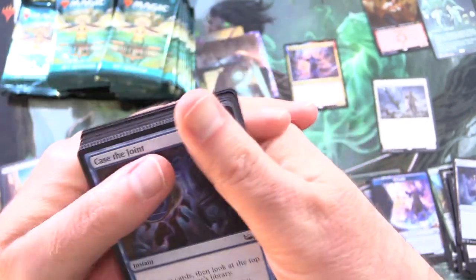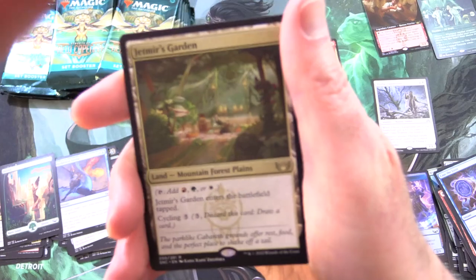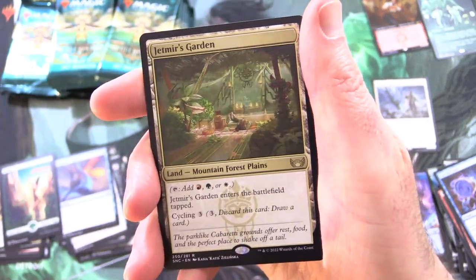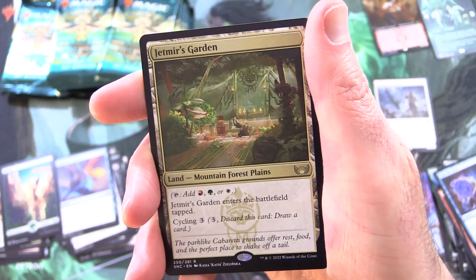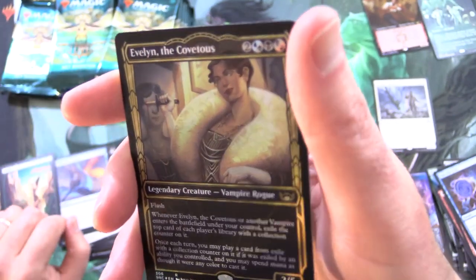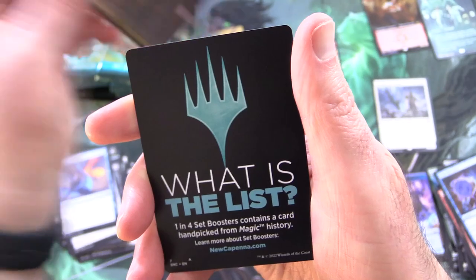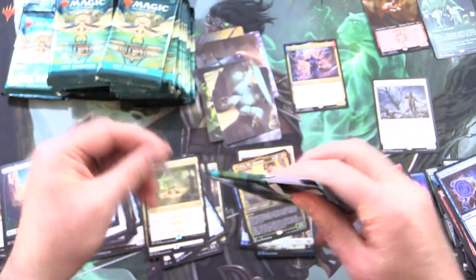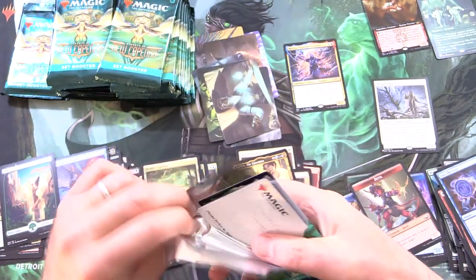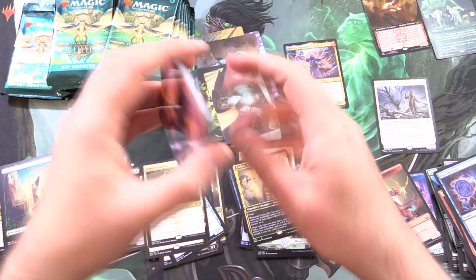And a very nice Foil Plains — good deal. This is the rest of the Triome Cycle they did in Ikoria. So we've got Jetmere's Garden — Mountain, Forest, Plains. I'm sure those will be worth a bit. And Evelyn the Covetous — this is a regular foil I believe. And what is The List with a Devil Token? We did see one of those Gilded Foils in one of the pre-release packs already. Hoping to pull some of those — I think you're lucky to get one or two of those out of a box.